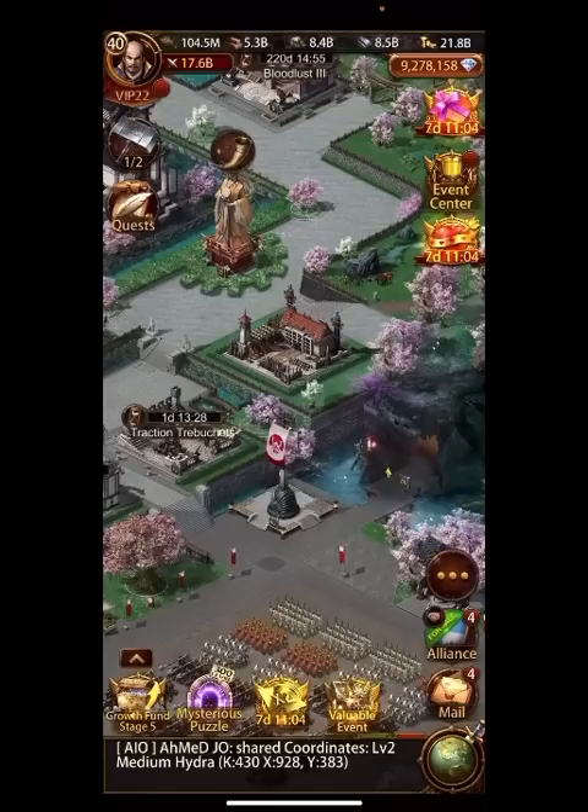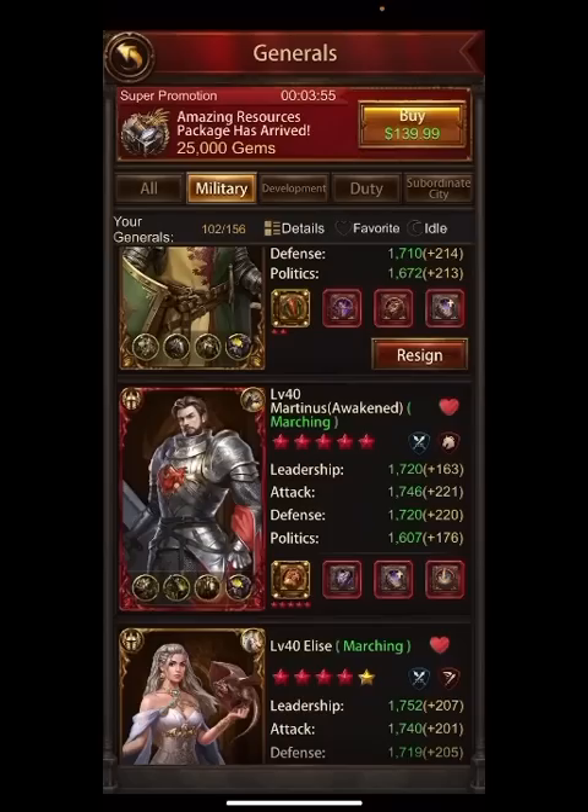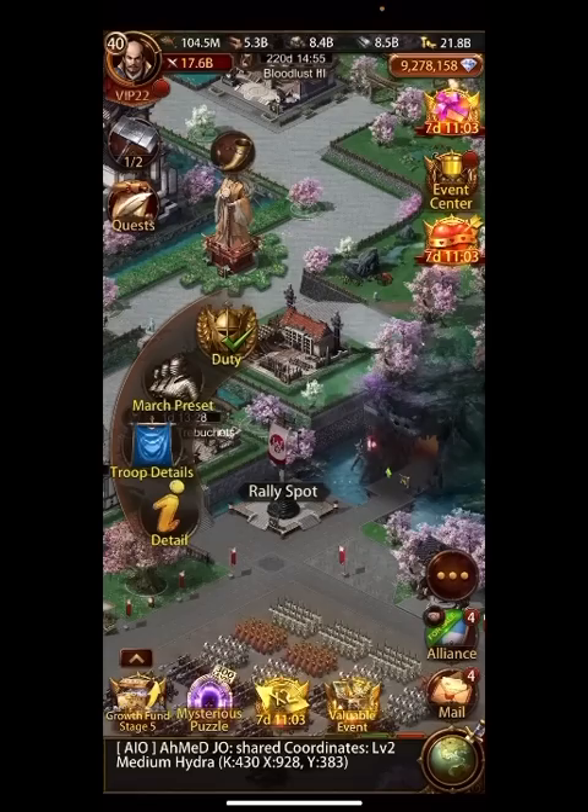No matter how big a coiner you are, ascending generals is going to be extremely expensive to get them all to 10 stars. I have a big coiner account and I can't afford to ascend every single general to 10 stars if they're not in the tavern. So that's what you really have to focus on — who's available in the tavern.